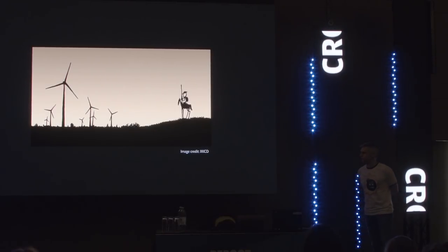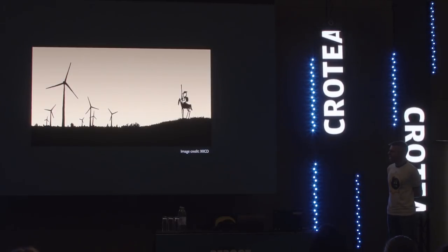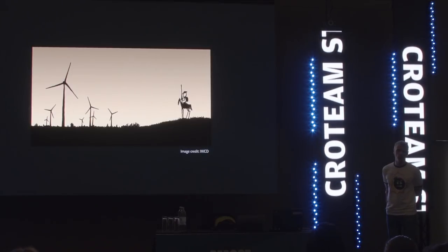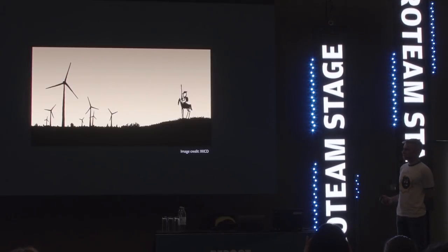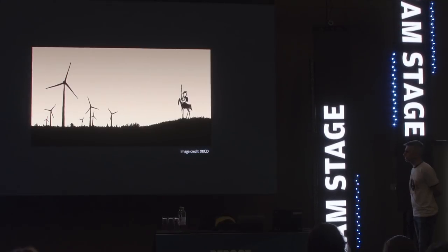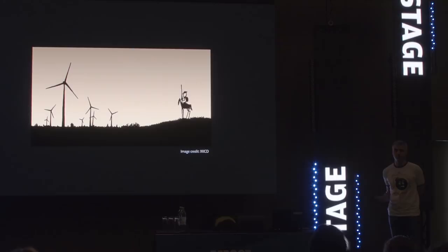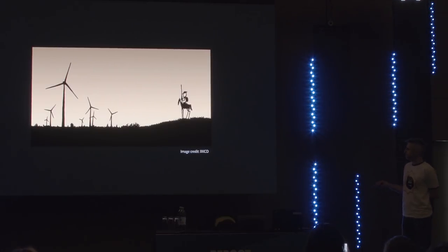I'm going to talk a little bit later about how that went and what's been happening recently. But first, because I'm going to be showing you different examples of stuttering, I have to make sure that we can actually display 60 frames per second here. I've been giving talks about this for some time, and every time there's always a potential that we cannot even show that on the display. We've been testing it here — let's see if we can get 60 frames per second.